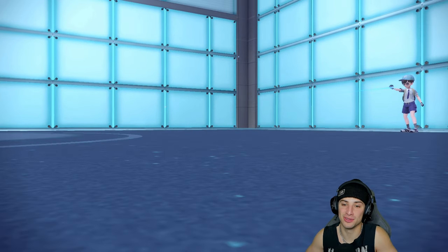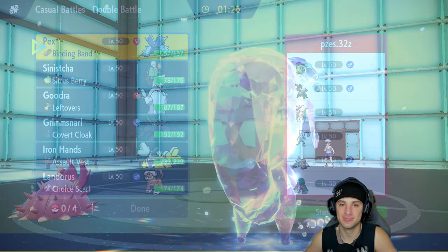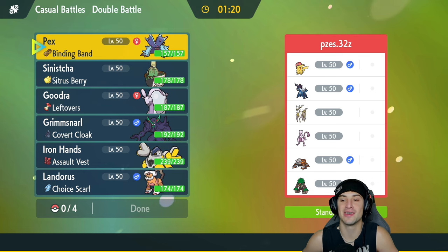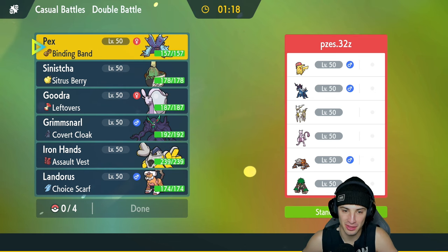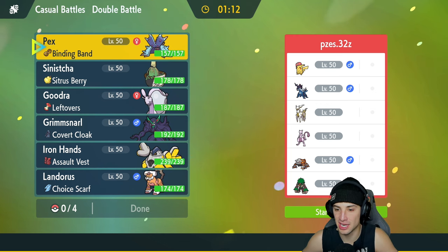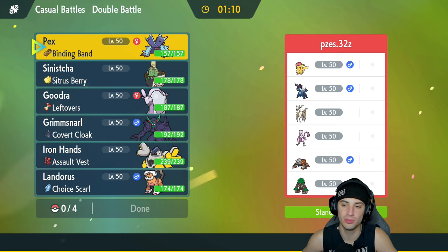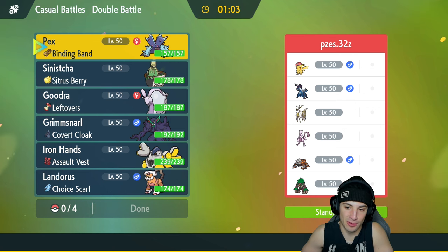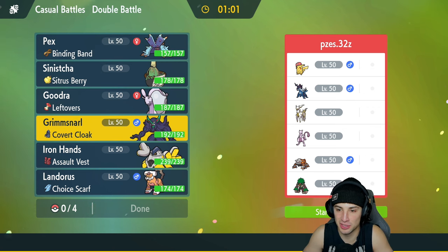Let's hop into our second match — going up against more legendaries, actually a little less. They still have Arceus. They've got Pikachu with a hat, Hisuian Samurott, and then Heatran and Roaring Moon, which are two Pokemon that are within the meta right now. We're going to try to stall out and showcase this team better. I kind of like Grimmsnarl to lead — Light Screen will be great against those legendaries.